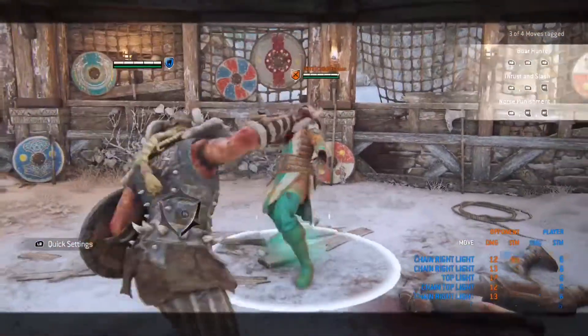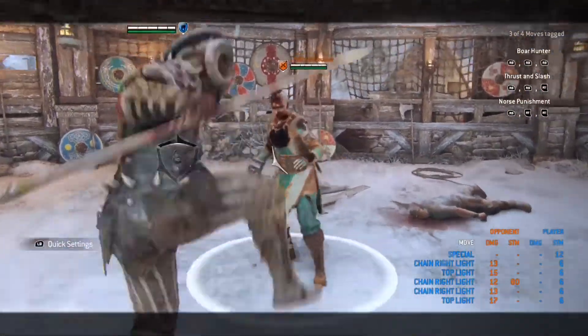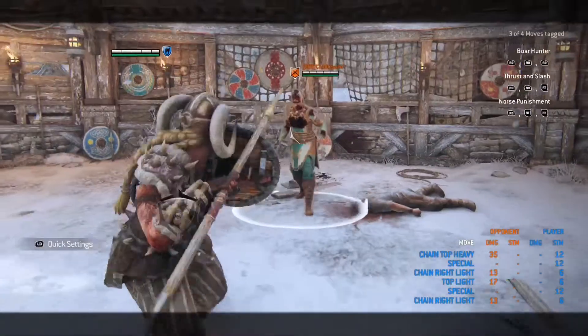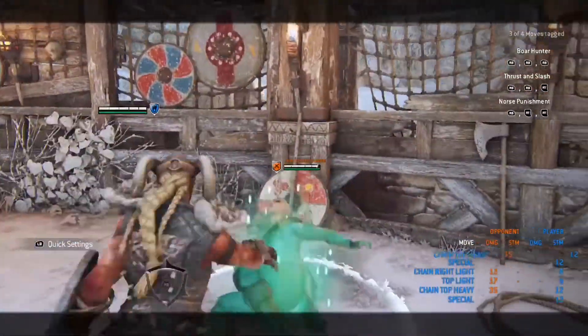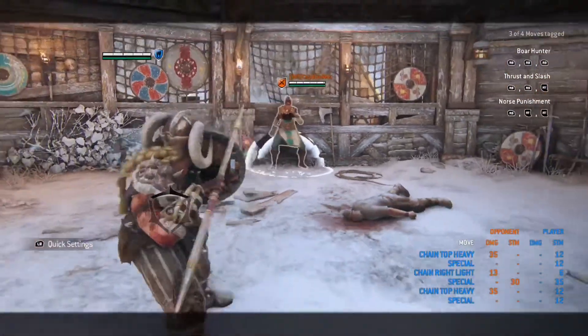The side light finishes are way better to use than the top light finishes. Pretty much your bread and butter with Valkyrie is the leg sweep — that's going to be your main go-to and everything you work around. Once your opponent focuses on your leg sweep, that opens up more chains. If you finish the leg sweep successfully, you could throw a light or a heavy attack right after and it'll stab them from the top, like you see here.